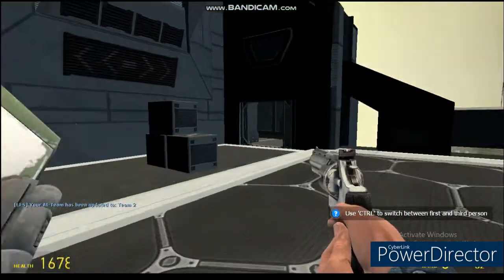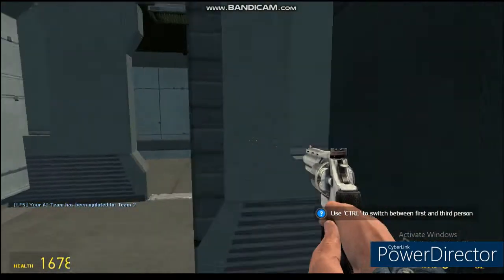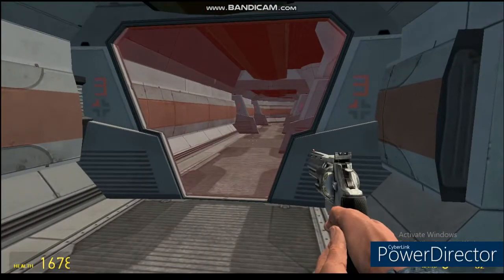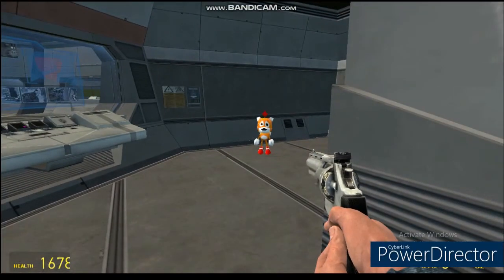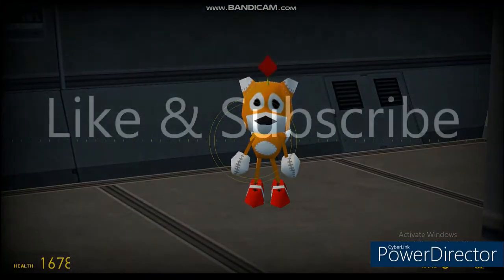Once you get up to the ship you're just going to want to find the main control center, and once you find the main command center you're just going to want to take it over.